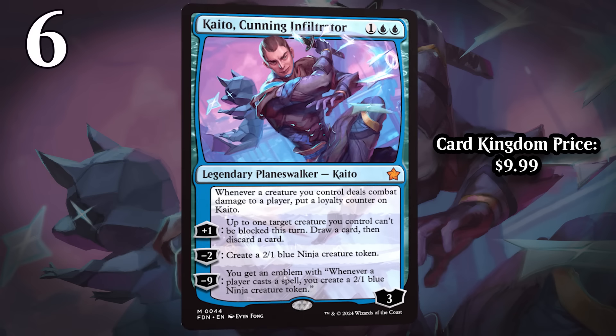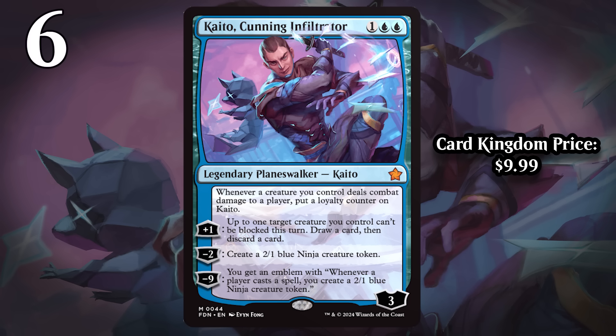At number 6, I have Kaito, Cunning Infiltrator. For 1 generic and 2 blue, it's a planeswalker that starts with 3 loyalty. Whenever a creature you control deals combat damage to a player, you put a loyalty counter on Kaito. He's got a plus 1 that says up to 1 target creature you control can't be blocked this turn and draw a card, then discard a card. He's also got a minus 2 that makes a 2/1 blue ninja creature token, and a minus 9 that gives you an emblem where whenever a player casts a spell, you create a 2/1 blue ninja token. Kaito is incredibly cheap for the impact he's going to have. If you play Kaito on turn 3, you're going to win the game the vast majority of the time, because he'll come down, make your 2-drop unblockable, and his plus 1 is more like a plus 2 since your creature hitting your opponent also gives him loyalty.